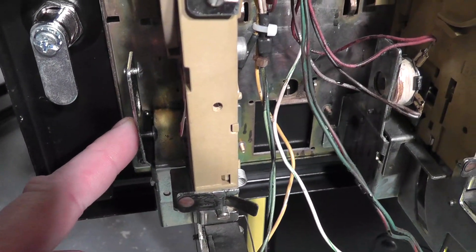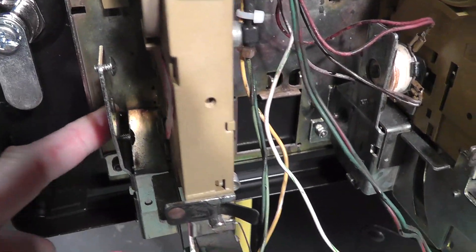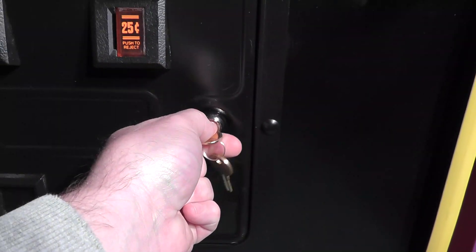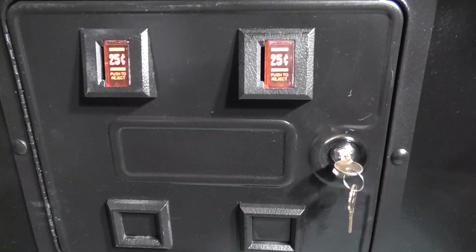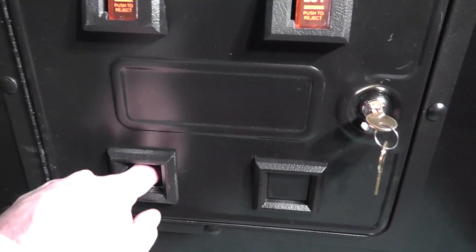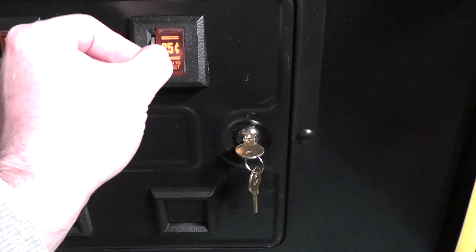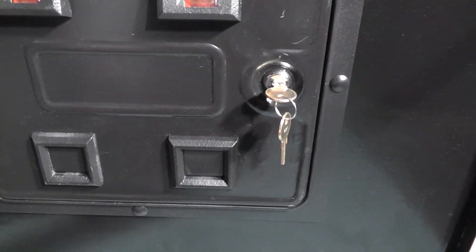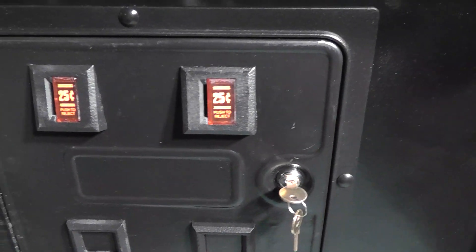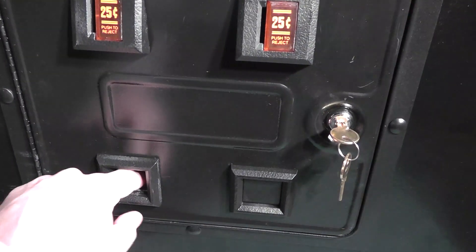On this side — on the right side when you're looking at it from this way — there is no coin door lockout coil. So the coins will just go through, and if you were a customer you would just lose your coin with the game being powered off. My coin comes back to me because of the coin door lockout coil, and then it takes my coin on this side.